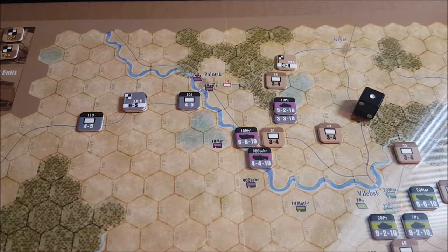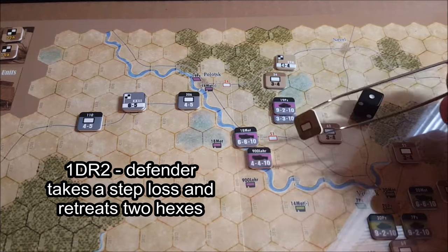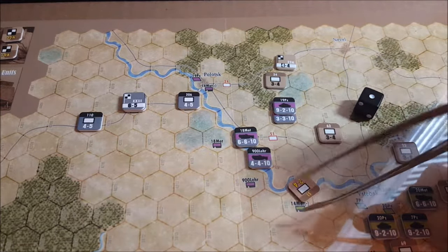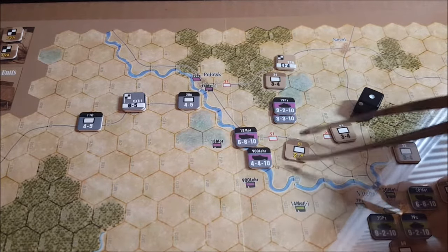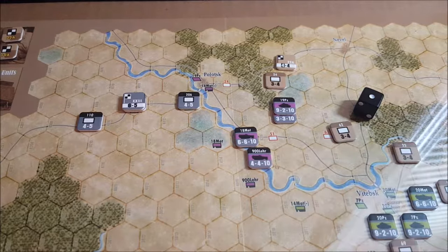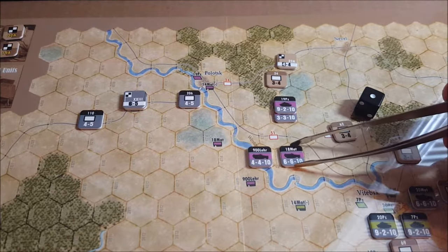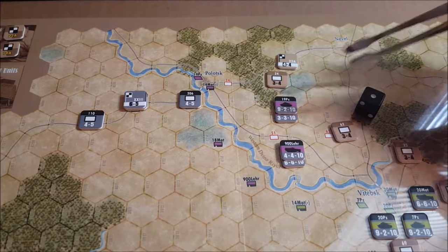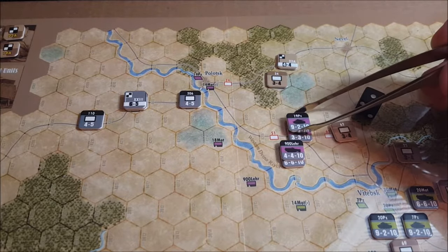We roll a one. On a nine to one, that's a one DR two — the defender takes a step loss, so we flip him, and then he has to retreat two hexes. Because we have him wrapped up in enemy zone of control, he's going to have to retreat through one of these hexes and will take a step loss doing it. So this Soviet unit is put in the Soviet reserve box and is eliminated. Then we can advance after combat — two hexes, with the first hex being the hex where we performed combat.